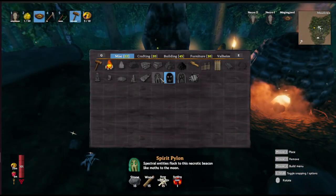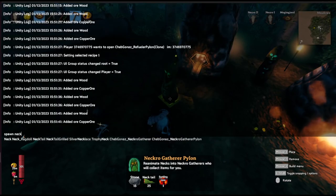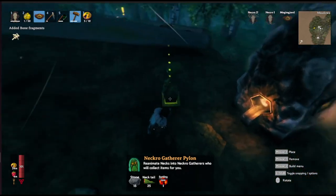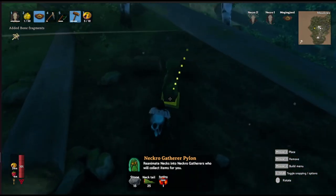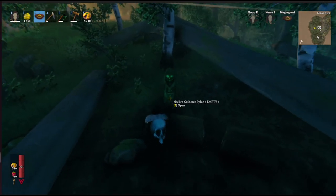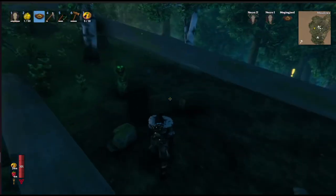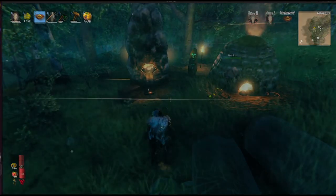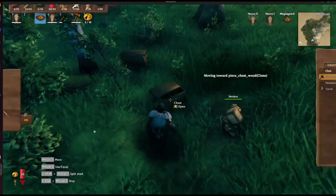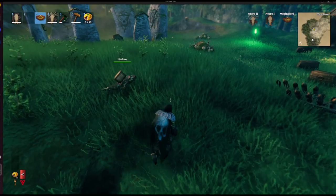The next pylon we want to make is called the Necrogathera Pylon, and that will spawn Necrogatheras. I'll just spawn in some necktails here so I can place the pylon. What this does is when you put necktails in there, by default every 60 seconds a necktail will be consumed and a Necrogathera will pop out. Necrogatheras are basically undead necks that wander around picking up items off the floor and storing them in nearby chests.